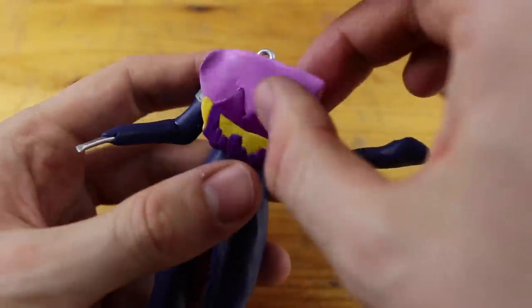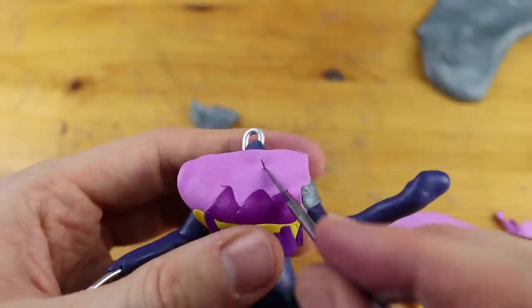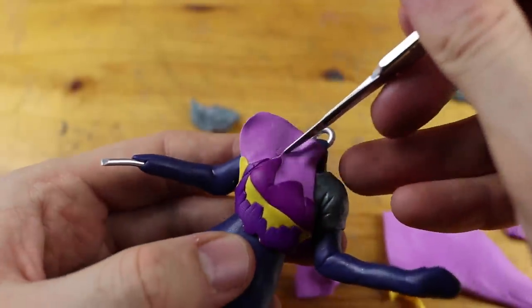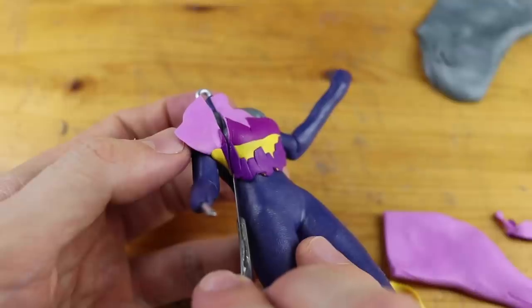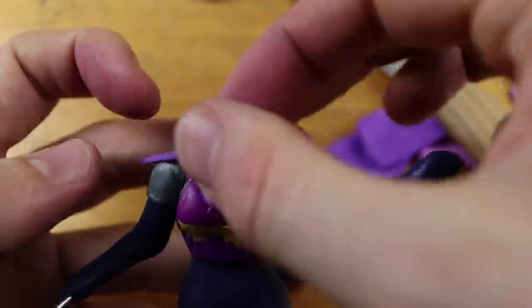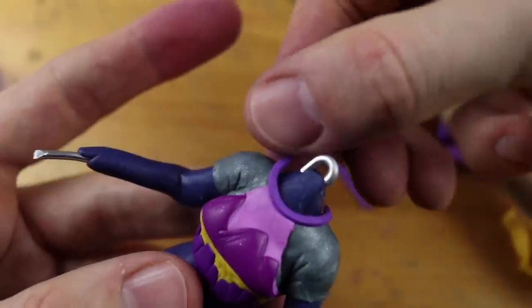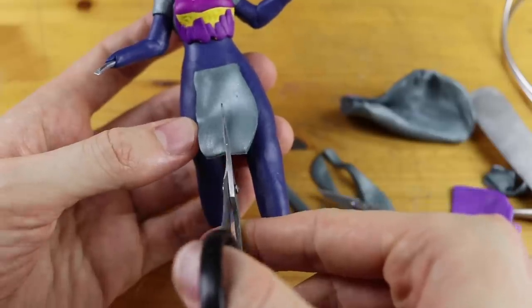I didn't want to create the unicorn out of clay because it's so tiny and detailed — I would have screwed that up. It's enough that I'm already struggling with the face. I should really take a course on Skillshare about face creating. Yeah, I know I can improve right there.